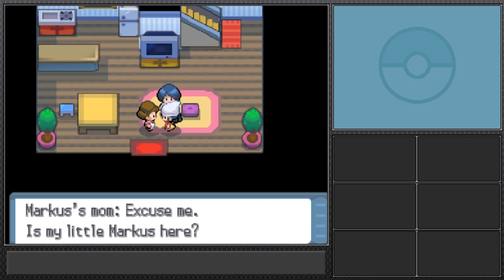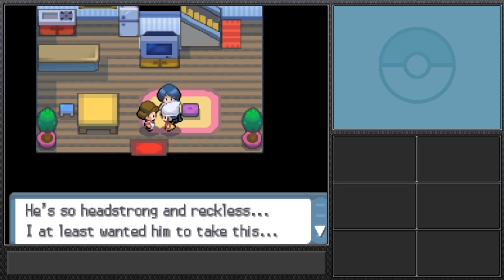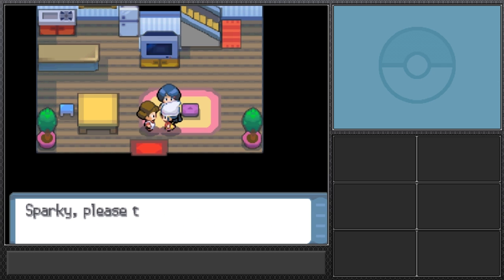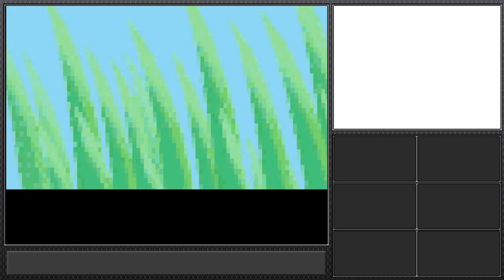The rival's mom stops by looking for her son Marcus — he's already left, shouting about going on an adventure. She wanted him to take a parcel, so Sparky agrees to deliver it. Now I have to deliver this parcel to Marcus, that crazy speedy kid who wanted to put me in debt at the start of my adventure.